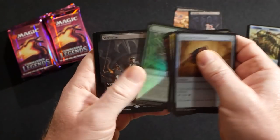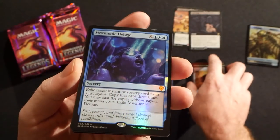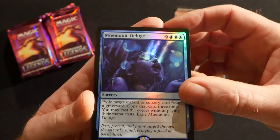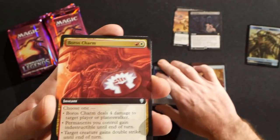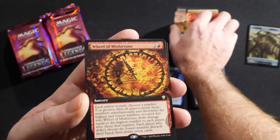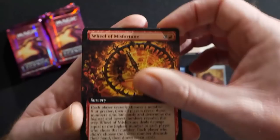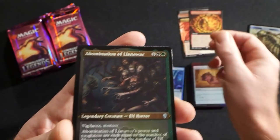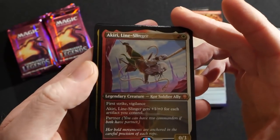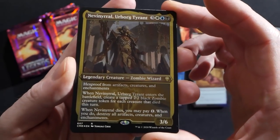I haven't seen a whole lot of foil Command Towers or foil Sol Rings — there's just not a whole lot of Sol Rings in here, much less than I thought there would be. A Mnemonic Deluge, an extended art Boros Charm — I keep getting corrected for saying borderless, they are extended arts — and a Wheel of Misfortune, which is a new offering from this set. An Abomination of Llanowar, an Akiri Lineslinger, and Nev's Disc — Urborg Tyrant.